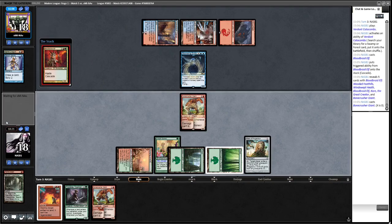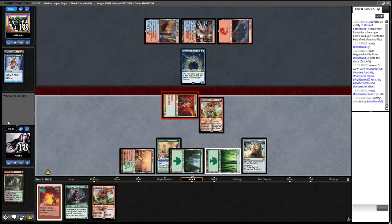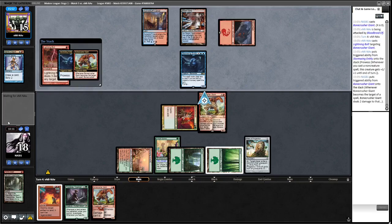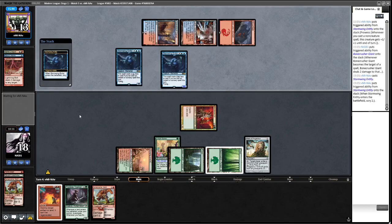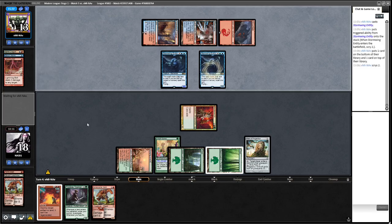We've got four mana, so if we find another land we can potentially Bonecrusher Stomp and play another Bonecrusher. Opponent bolts the Bonecrusher which is fine. Another Stormwing is pretty rough though. We just want to see Blood Braid Elves really. Karn isn't too bad — opponent goes one top one bottom. They attack for four.